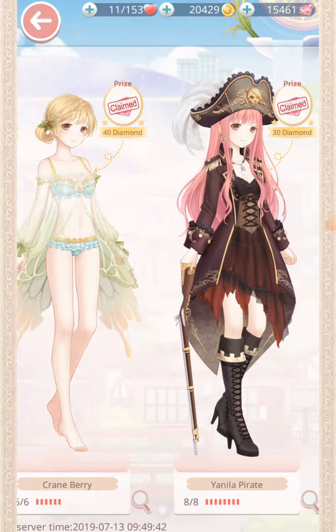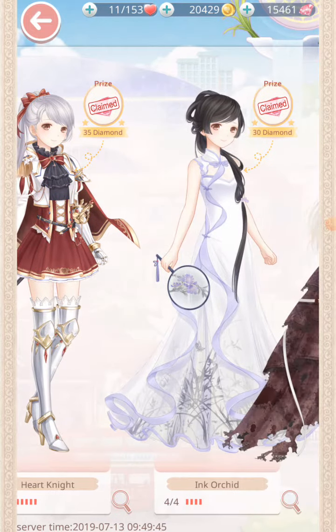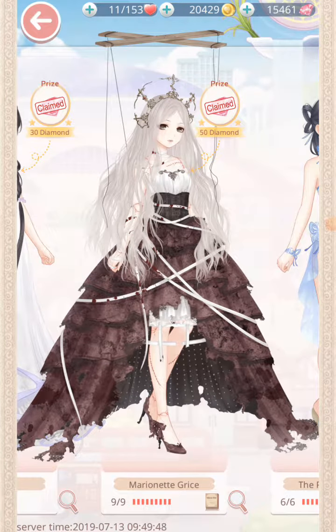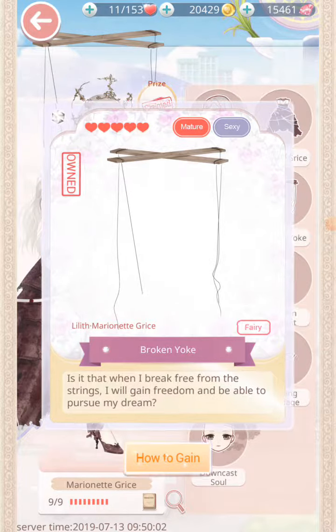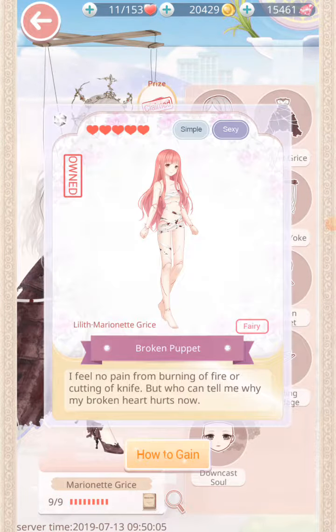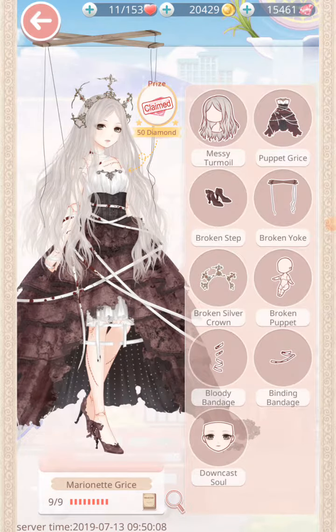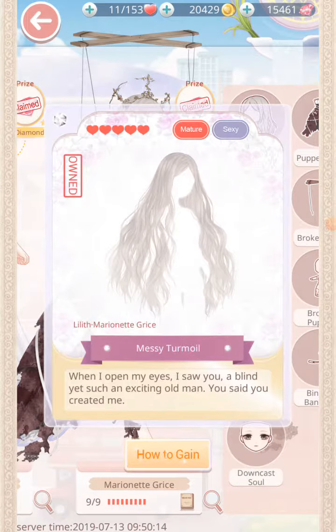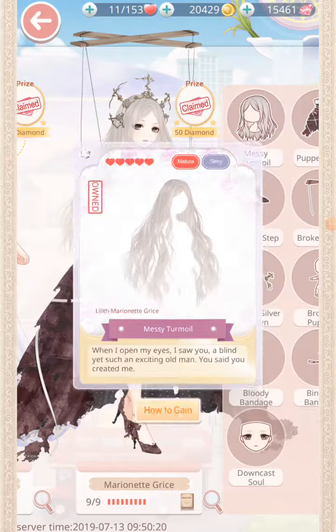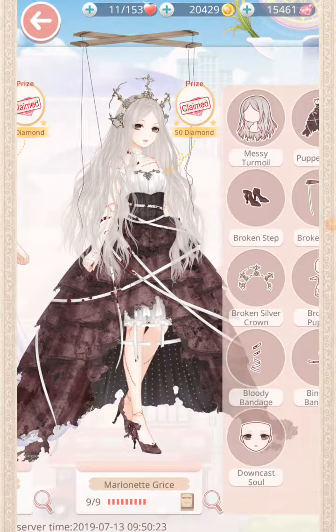Here is Marinette Grice — I already have its evolved version, except for this freaking yoke. I'll take it as it is; I'm not going to evolve it because it costs diamonds. We get an extra skin and makeup with everything. I love the theme of this suit — like a broken doll. Her makeup is gorgeous, and the hair — oh my god, I love the hair, it's like an old witch. The bandages, everything is perfect.